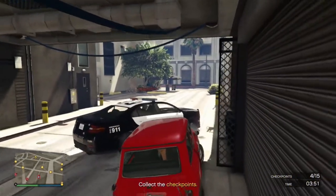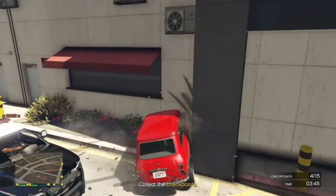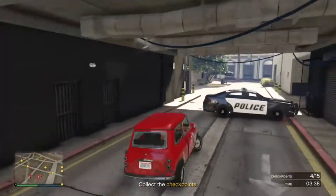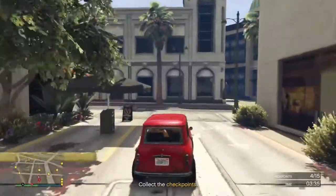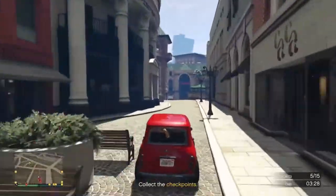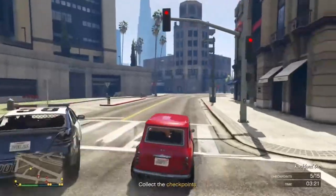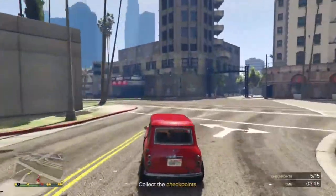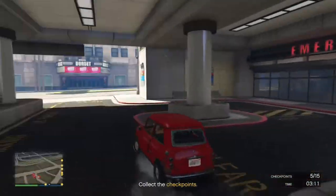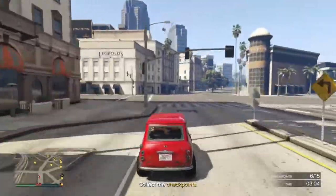This is a four-player adversary mode. The other three people, because the runner is on their own, are in police cars chasing down the runner. Now, it probably seems very unfair - one mini versus three police cars. However, the checkpoints are within buildings and alleyways and tight corners, so you need to make full use of those tight corners because the mini can turn sharper at low speeds than the police car.